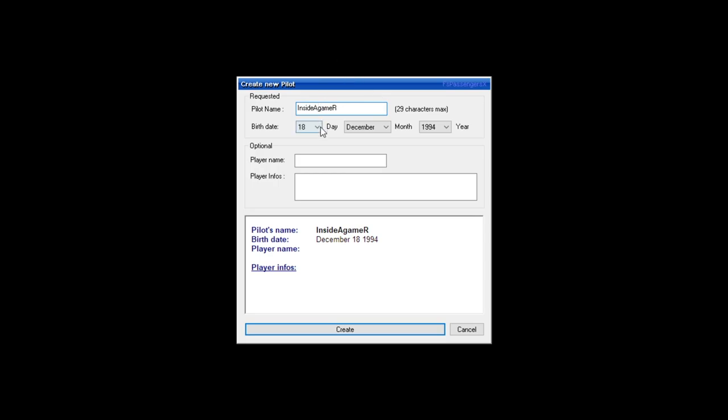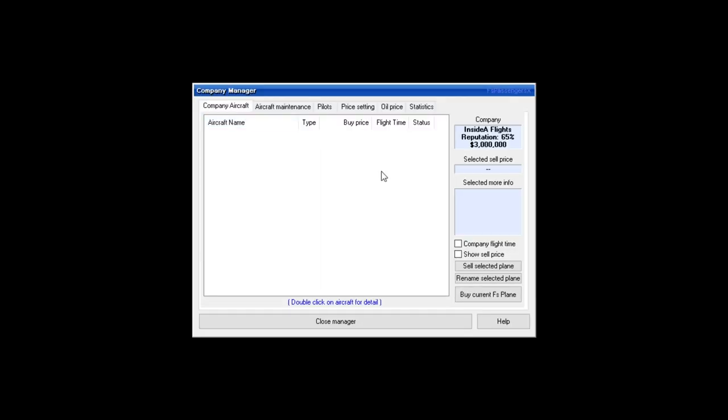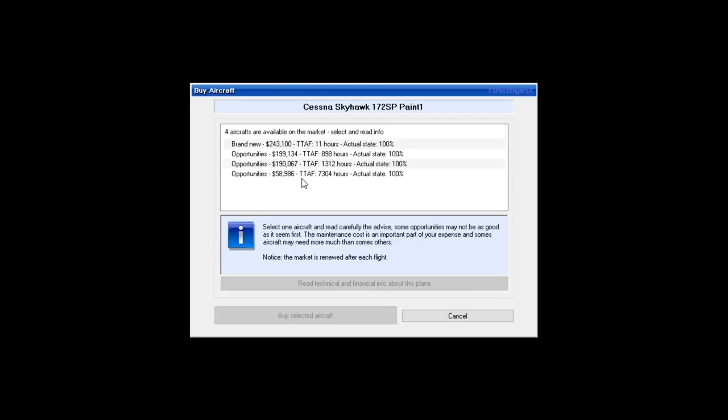It's me — we can set our birthday. We're going to look for Christmas Day and be fairly young. How young can you be to fly? Anyway, there we go. We go back into the company manager and we want to buy the current plane we have.